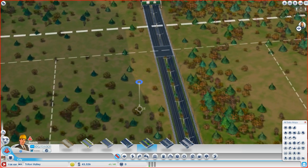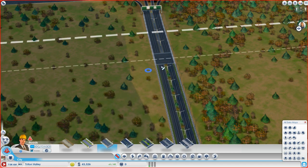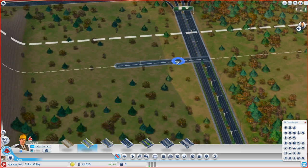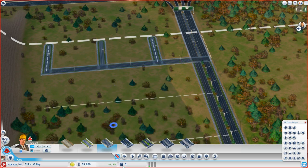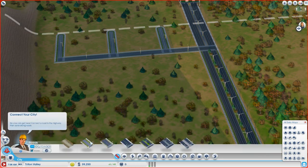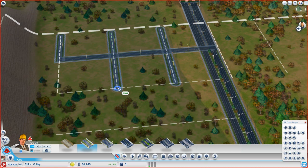We're going to close out the map and start building. First we'll place a medium density street coming off this way, and from here we will build some low density streets. These will be our first houses, and this gives us room to expand later as we grow. I'm going to extend that out a little bit too.